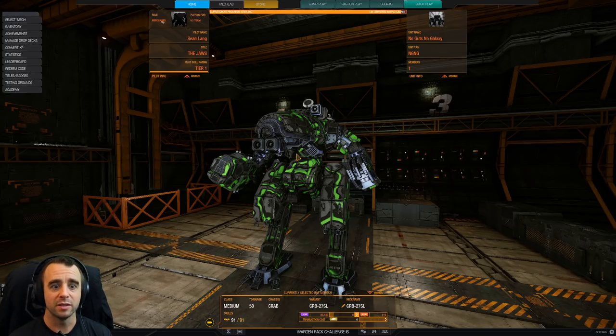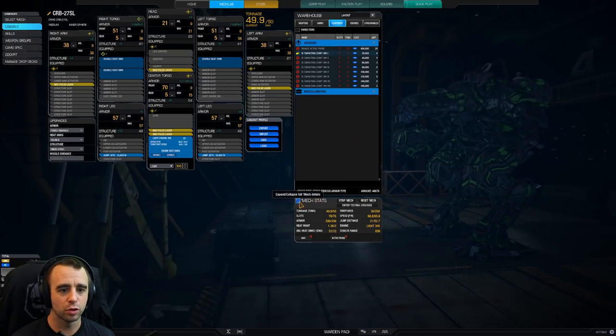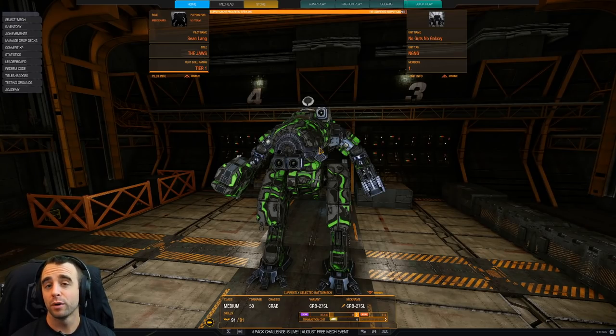The package overall is fantastic — the Crab with jump jet capability, compact profile, great armor and structure quirks. That's going to be it for the Crab 27 SL. I hope you enjoyed this. If you did, click that like button. Let me know what your favorite Crab variant is down below — are you running the five medium pulse setup as well? Thanks again for watching, I'll see you on the next video.